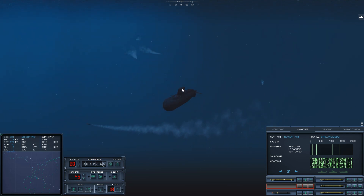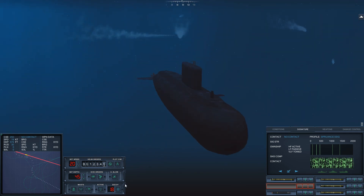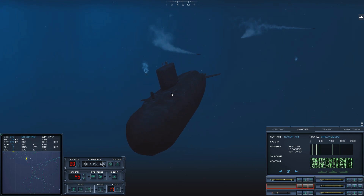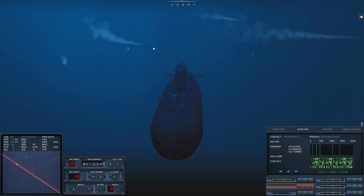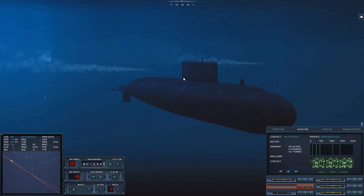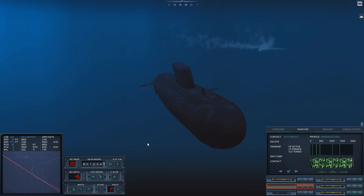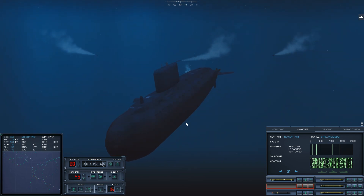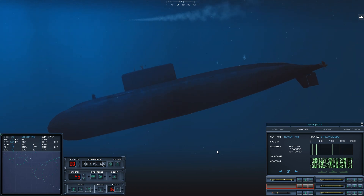That torpedo's coming back. I still have 18 decoys — I wonder if that's going to be enough. This boat apparently is not fast enough to create knuckles at 20 knots. We're safe — that was close. Torpedo on me, and we're going to be seeing a couple more coming in from port right about now. Noisemaker dropped. I really don't like this — three torpedoes on me with very little chance of actually getting away from this alive.